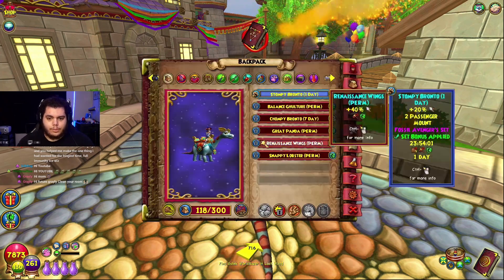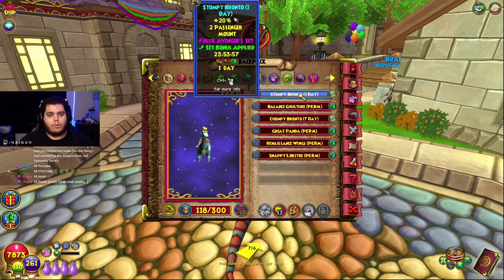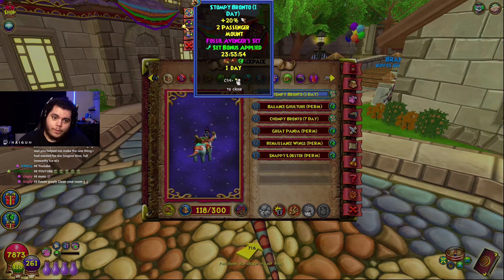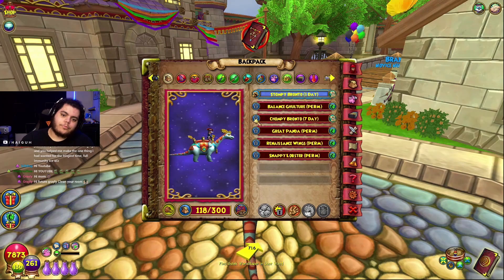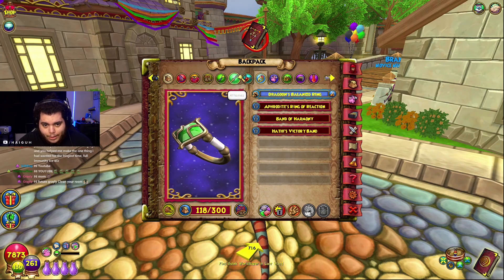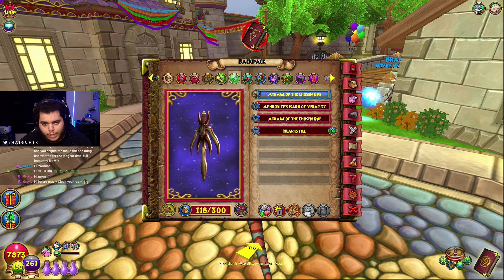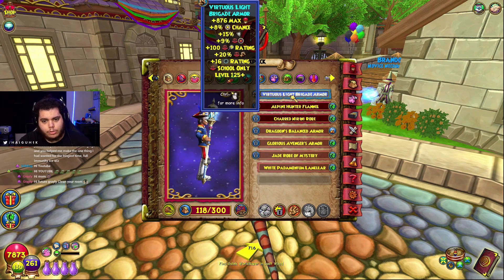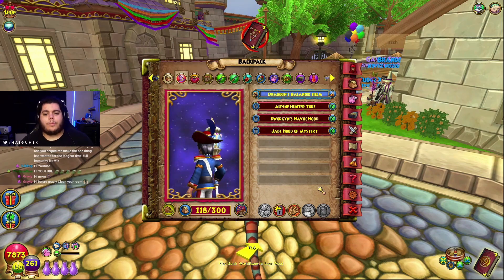I'll show you the stats after. The deck is set up with a 10 power pip socketed mount — the Stompy Bronto — which gives the fire and universal damage set bonus. Ring: Dragoon Balance Ring. Amulet: Chain on Chain. The wand: Morganth Sinbad Wand. Boots: Dragoon. Robe: Tennyson. Hat: Dragoon.